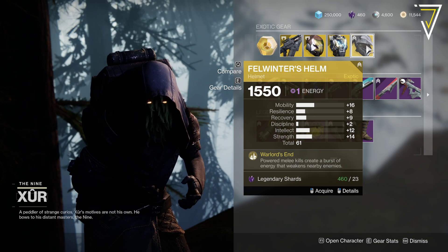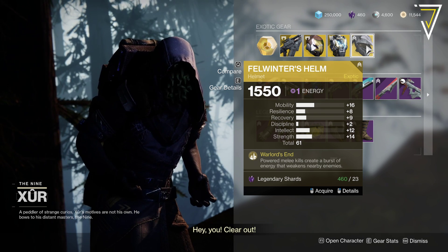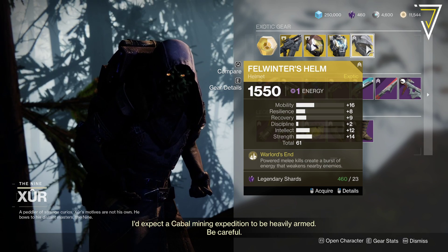We've got Felwinter's Helm at 61 — the lowest of the week. Warlord's End: powered melee kills create a burst of energy that weakens nearby targets. Not the greatest roll in the world but an interesting one, and it works really well with Void 3.0.